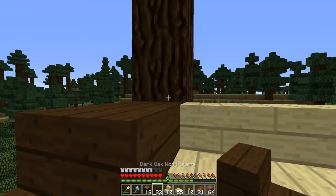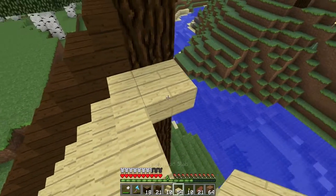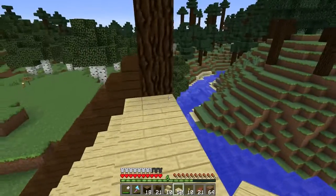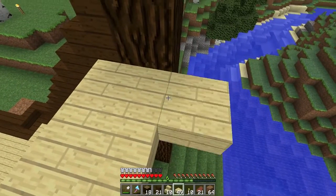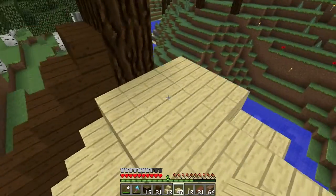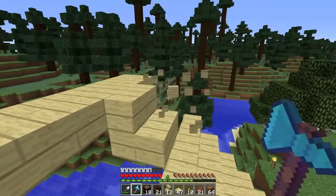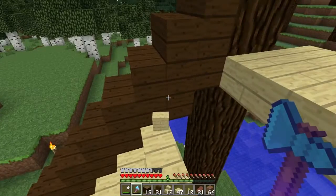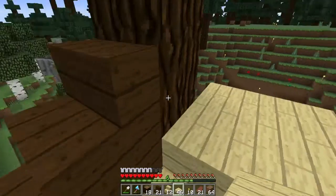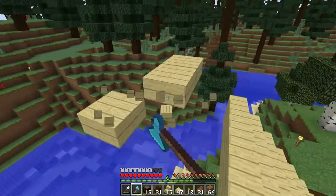We put another stair here. Now the bridge platform is here and we are going to basically have a runner all the way across. Actually, that's what I wanted to do. I wonder if I could do that — yeah, I can. Alright, that's the look I wanted to go for.